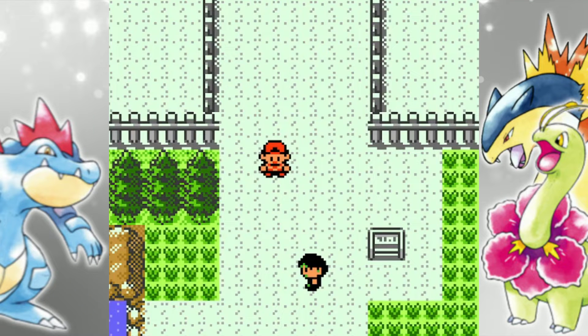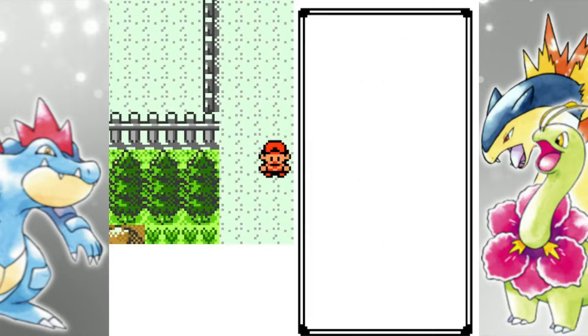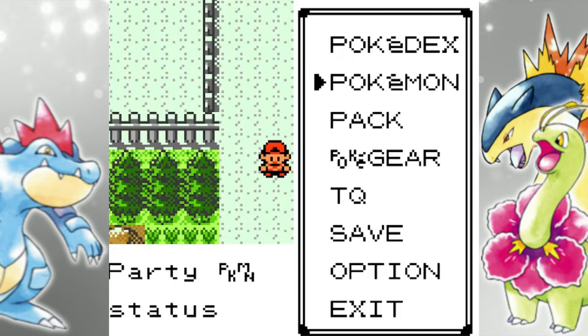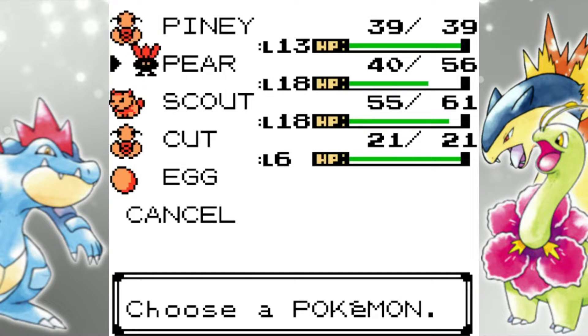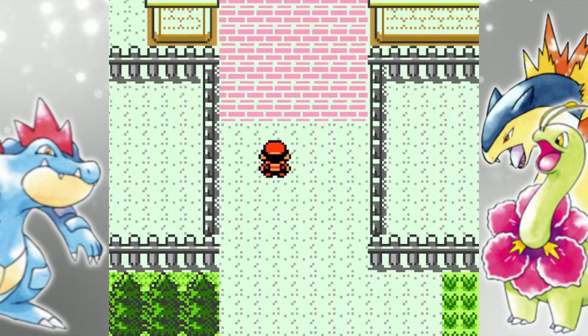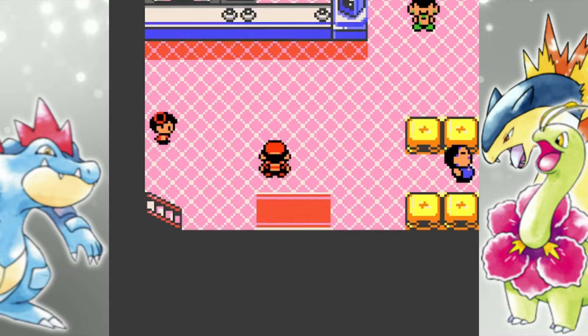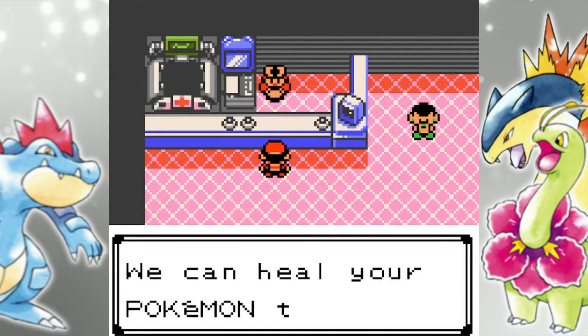What's up everyone, Terrorquake here, and welcome back to the Pokemon Silver Walkthrough. We have officially cracked the double digits for our episodes — this is part 10. In the last part, we took down our rival in Azalea Town, finally left that place, went through the Ilex Forest, caught a brand new team member in Pineco (aka Piney), and then made our way quickly through Route 34 to head into Goldenrod City. As I mentioned in the last episode, it is the biggest city here in Johto.